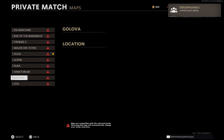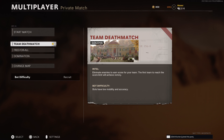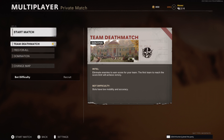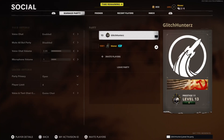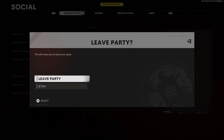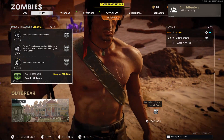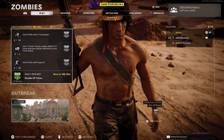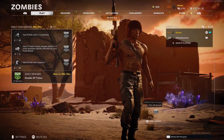Then what you want to do is choose Free-for-All or Team Deathmatch. If you're using Team Deathmatch, you want to select it, start the match, and then go into your Social and leave party. Now he has left the party, the game is starting.